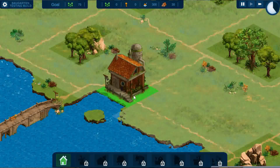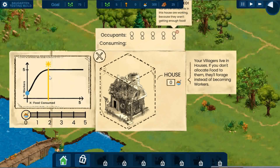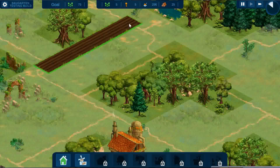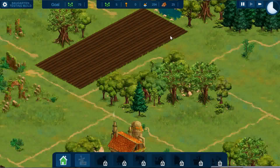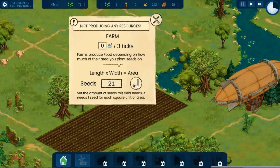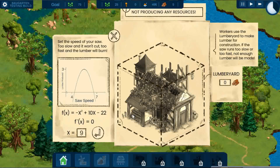I've had a shot at playing the game, which you can see in this gameplay footage. As you build houses and attract people to your village, you unlock different buildings along the bottom, such as farms, fisheries and a timber mill. For each of these, you need to figure out or guess different concepts to construct your building to operate efficiently. Sometimes there's also a visual indication of whether your building is going to be successfully built or not, based on your answer to the question.